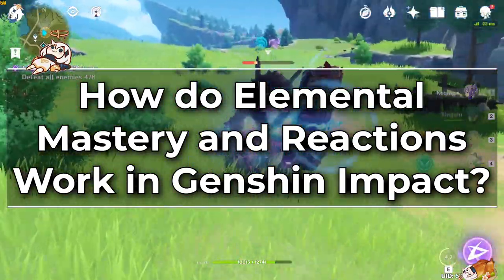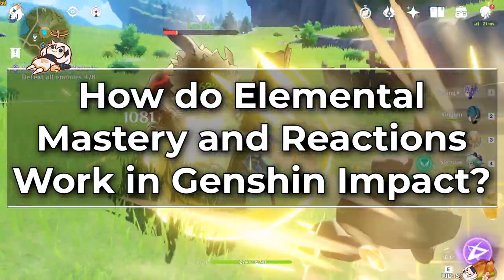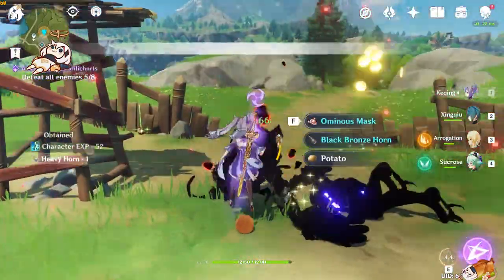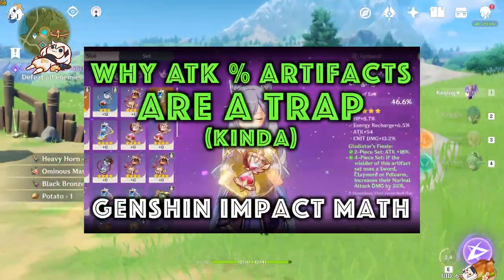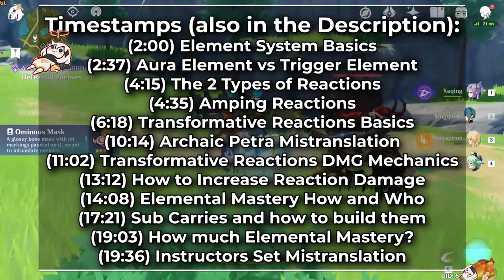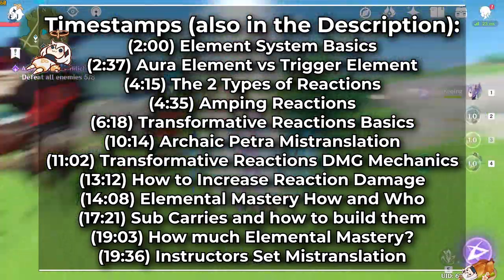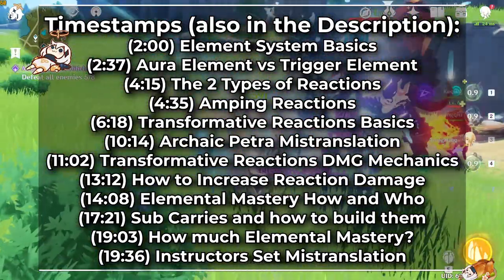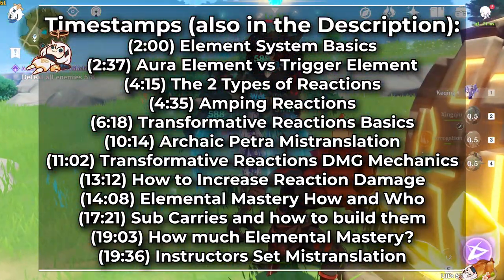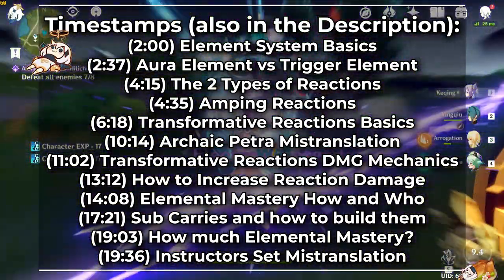Understanding how this works is fundamental to how you build your team comps, your characters, and where you invest your resources. In fact, I would argue understanding the fundamentals of elemental reactions is more important than understanding how the math of attack percentage works from the previous video. To keep this video short and easier to understand, we're only covering the basics and core mechanics. Things like in-depth math analyses comparing reaction builds to mono-element builds or venereal support builds will be covered in a future video.